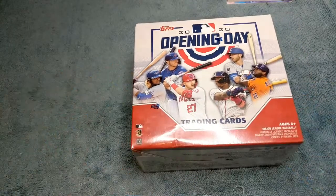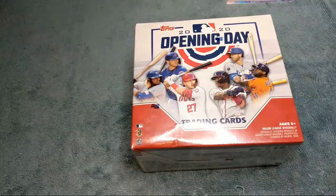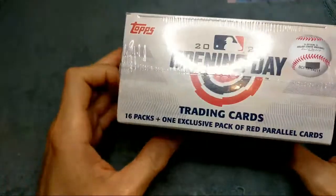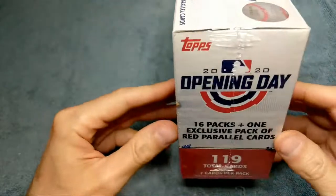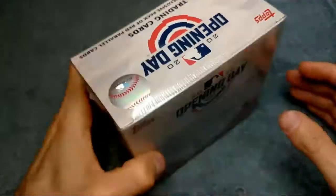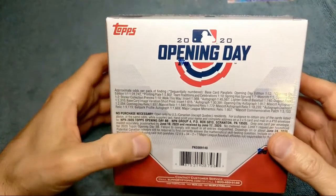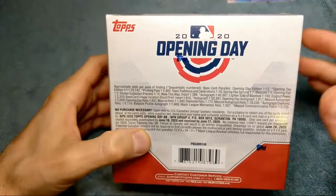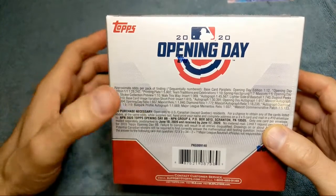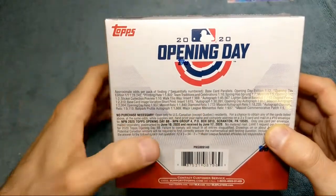What's going on everyone, Justin here with Trading Cards and More, back with another box opening video. Today we're opening some Topps 2020 Baseball Opening Day. You get these boxes at Target — I think they're Target exclusives now. They're like mega boxes; you get 16 packs and one pack of red parallel cards. That's kind of what makes these worth it. They're only $15 and you get 119 cards total, seven cards per pack.